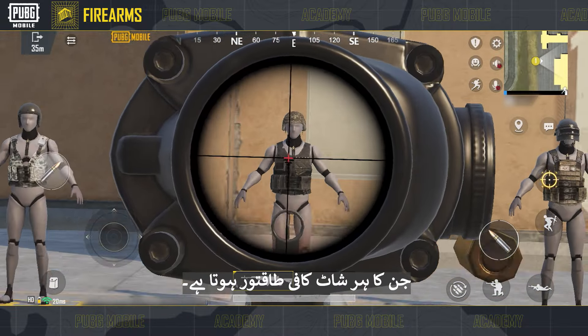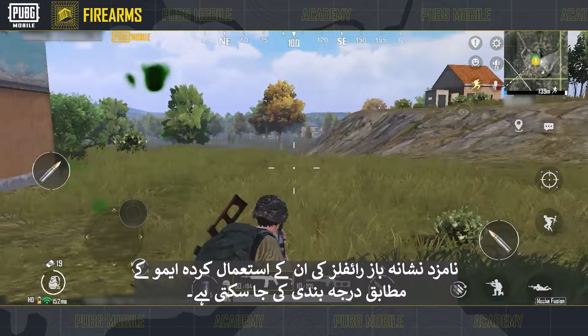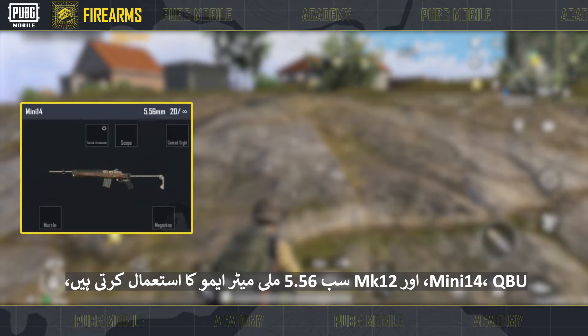Designated marksman rifles are one of the main long-distance weapons in PUBG Mobile. They are highly precise and have a clear trajectory, making them well-suited against far-away or moving targets. Most of them only fire in semi-automatic, with each shot being quite powerful. It takes only two headshots to knock down an enemy and three to five shots when hitting other areas. They pair well with scopes in combat.